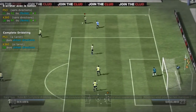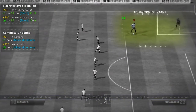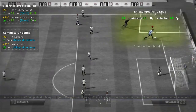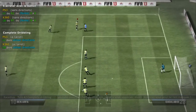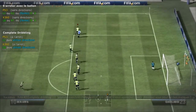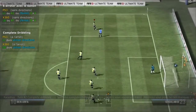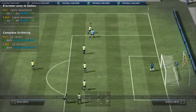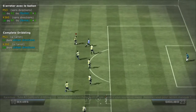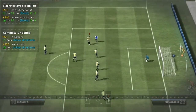C'est un des gestes que j'affectionne particulièrement dans FIFA 13. Quand le joueur passe le ballon derrière son pied d'appui, on a différents dribbles de sortie. Quand on le fait rapidement, c'est beaucoup plus instinctif. Il y a différents dribbles de sortie, c'est vraiment utile. Ce qui est important, ce n'est pas le précision dribbling en lui-même, c'est la direction de sortie qui va faire que le dribble est efficace ou pas.